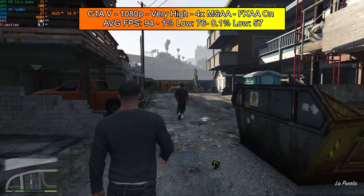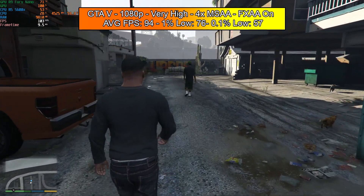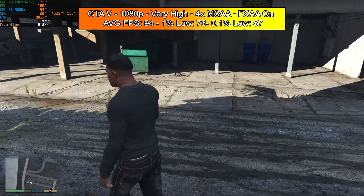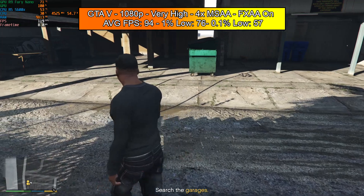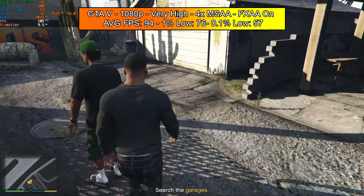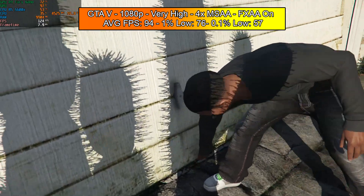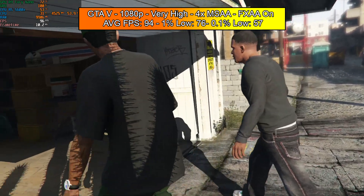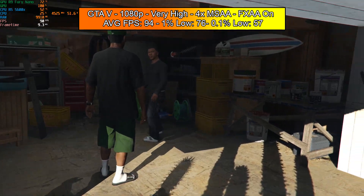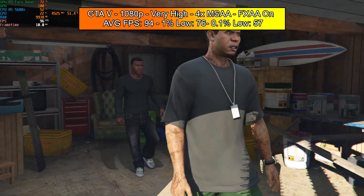In Grand Theft Auto we've got an average FPS of 94, a 1% low of 76, and a 0.1% low of 57. This game looks great for its age and runs absolutely perfectly on this card. Performance may differ in different areas and especially online — a populated lobby can hurt performance — but it will run this game very well regardless.